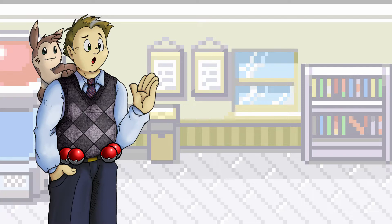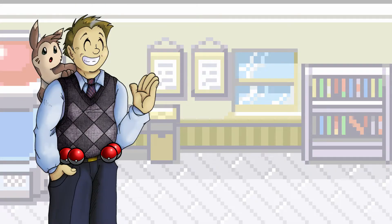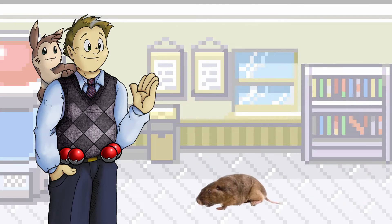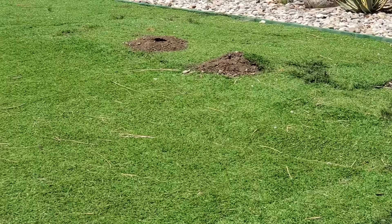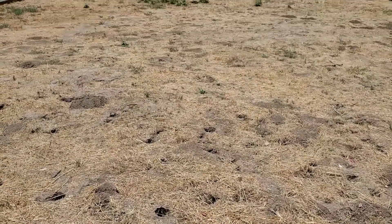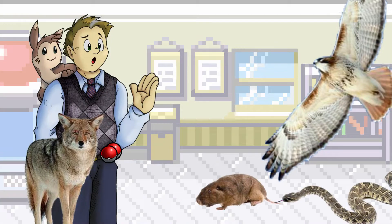One rodent that we have out here in abundance that hasn't already become a Pokémon yet is Botta's pocket gopher. Yep, that's really what they're called. Pocket gopher — perfect for a pocket monster, right? They're honestly super important as a prey species for a lot of the area's predators: hawks, snakes, coyotes, etc. Problem is, they're drawn to water and plant life, so your lawn is a great place to make a massive series of burrows as far as they're concerned. You see gopher holes literally everywhere out here, and if you spot those telltale signs of freshly dug earth in your yard, you may be infested with the little boogers.